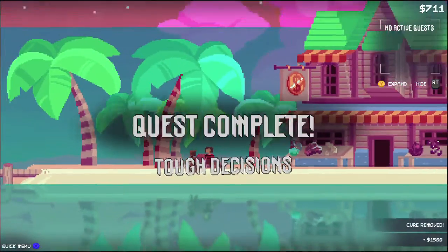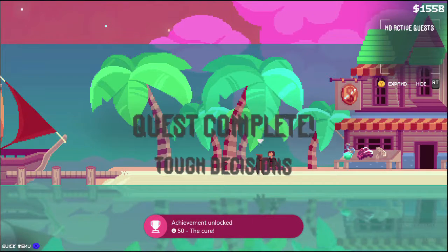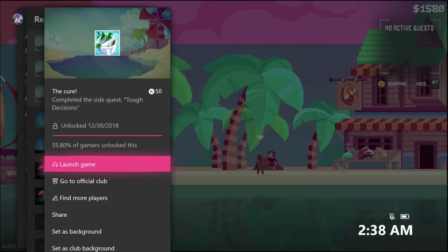So once you pick one and land, you want to talk to the question mark lady right in front, and then you should give them the cure and the achievement should pop. There it is — 50 Gamerscore — and that's all there is to it.